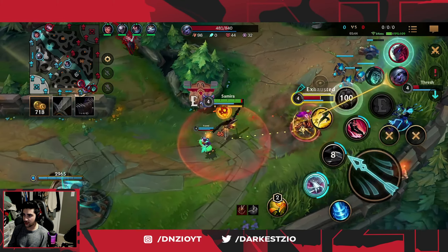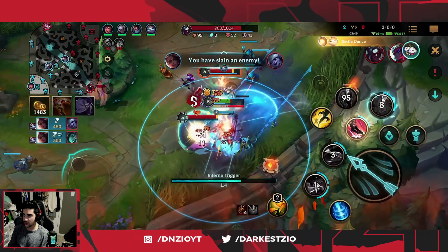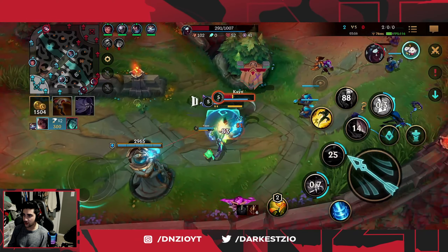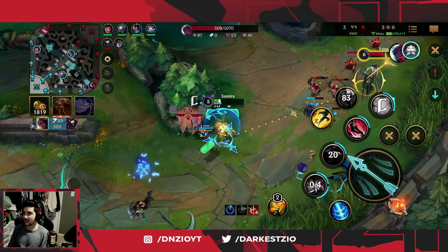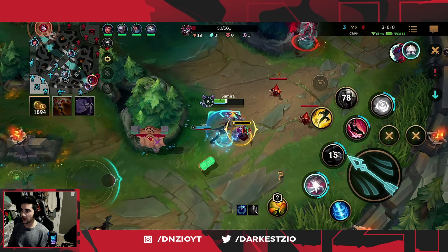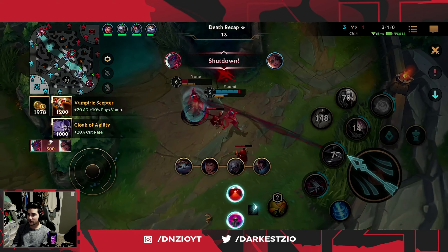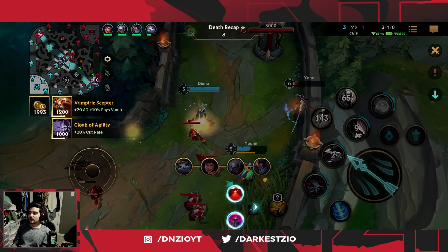I'm keeping the wave here but also trying to clear it at the same time because I don't want to fall behind in XP and I still want to look for a kill. Thresh misses the flay. I'm trying to get level three because I want my W up to block the Tristana bomb or even the Thresh pull. Right here I was going to freeze the wave and choke them out, but I realized they're just going to reset, so I need to shove this wave instead.